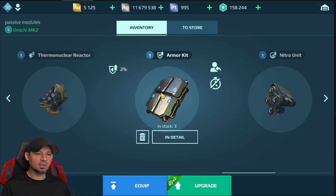Next we have the regular armor kit. These are really cheap to upgrade and cheap to buy. If you don't have any of the premium modules, which are very expensive to upgrade, I say upgrade three of these for each of your robots. It's not that expensive and it's a giant help.